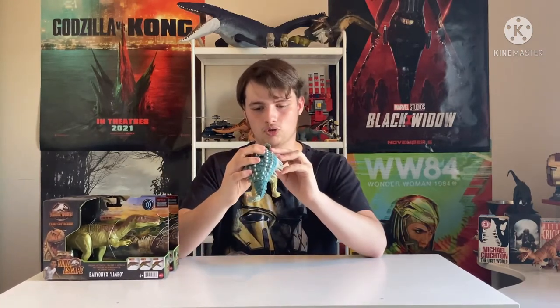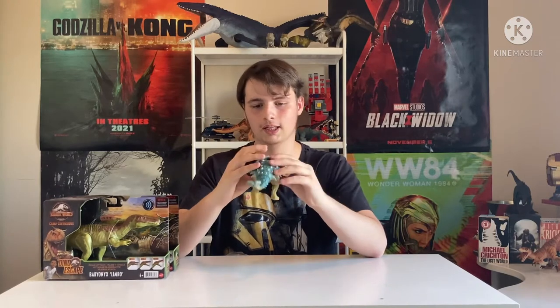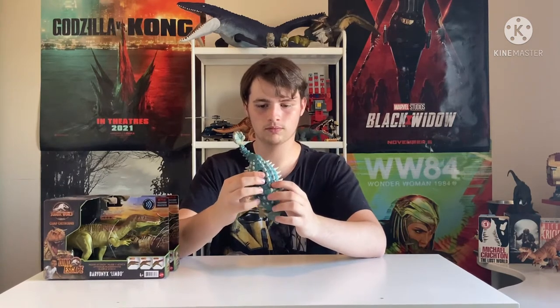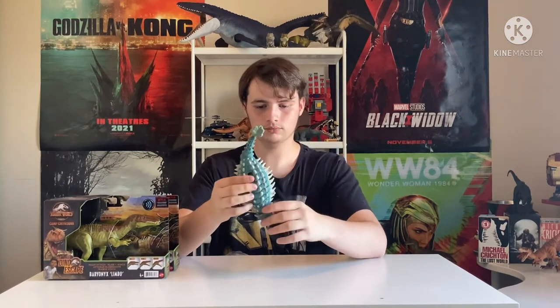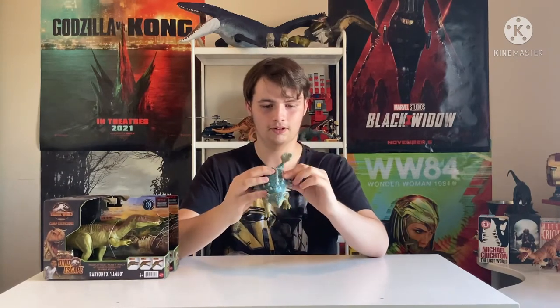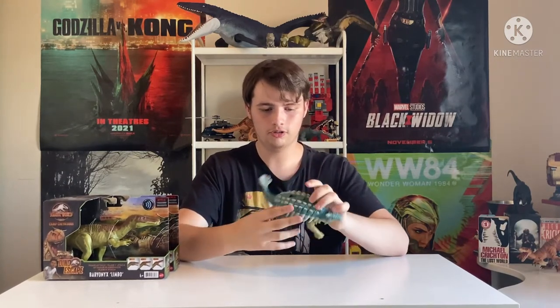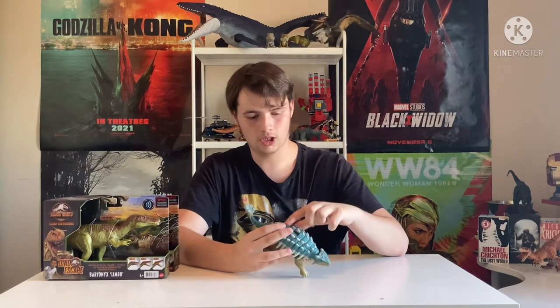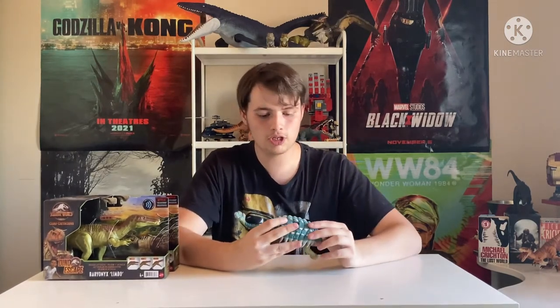Let's get on to the action feature, the tail club. Okay, that's a lot — louder than I thought! As you can see, the switch on the back activates the tail. There are three switches: each one moves the tail a different amount and each comes with a sound. First sound — okay, that sounds sort of like an Indominus growl, which is a little weird.